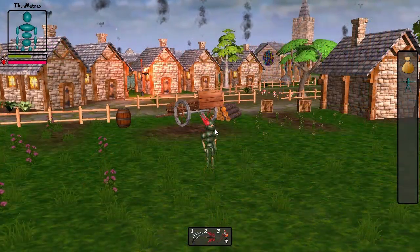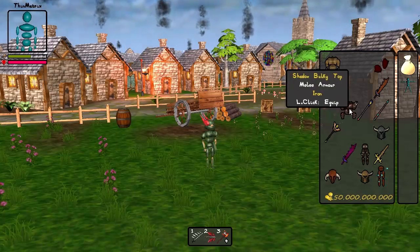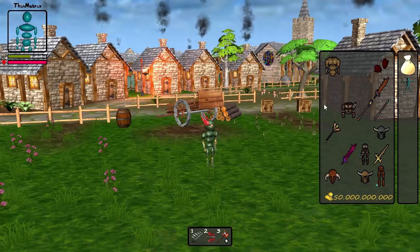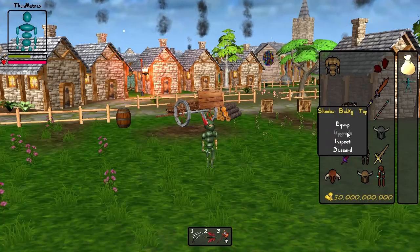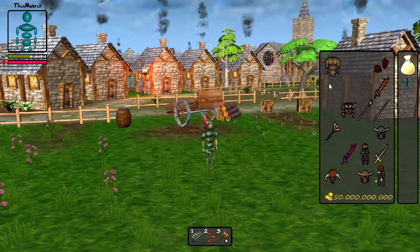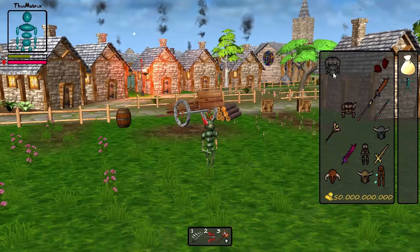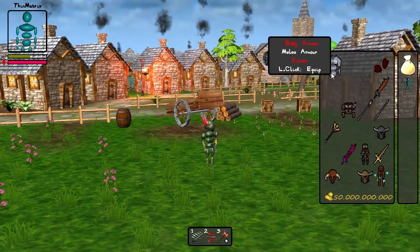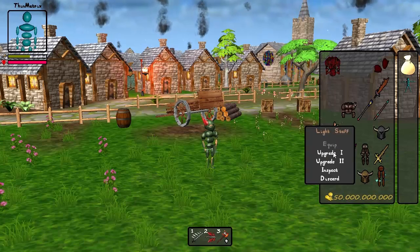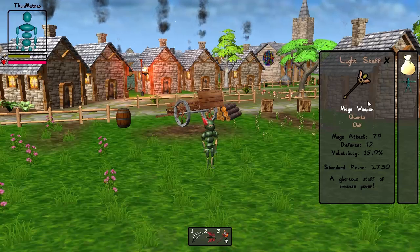To start the week off I added support for upgrading the materials of weapons and armour. Just like with the enchanting last week I haven't yet added the actual mechanics of this into the game, but for now I've added this right click option to items just so that I can demonstrate this feature. I'll upgrade this chestplate here a few times, and you can see the material going up through all the different tiers of metal. It's not just the colour of the item that changes — the stats and the price of the item all change as well.